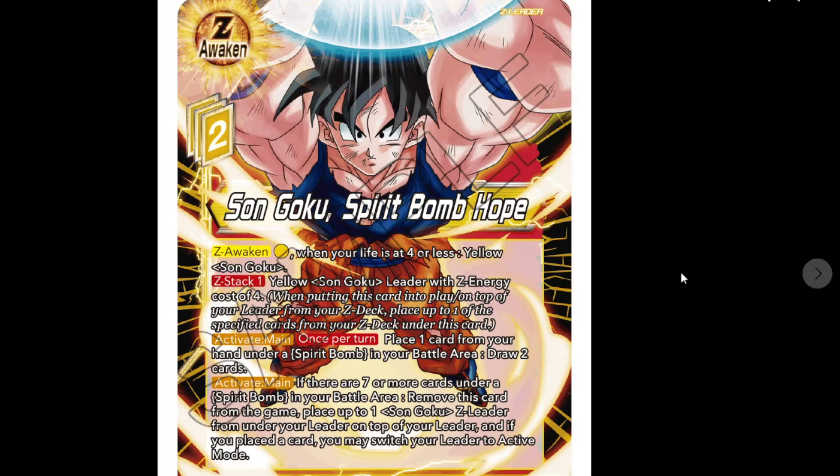We got a Z leader: Son Goku Spirit Bomb Hope - costs two Z energy. Z awaken by paying yellow if your life is four or less and you are a yellow Goku Z leader. Z stack: find the specific yellow Goku Z leader with energy cost four, place it underneath this one - that's the stack. Active main once per turn: place one card from your hand under a Spirit Bomb in your battle area and draw two cards. Active main: if there are seven or more cards under Spirit Bomb, remove this from the game and place the Son Goku Z leader from under your leader on top, switching to active mode.